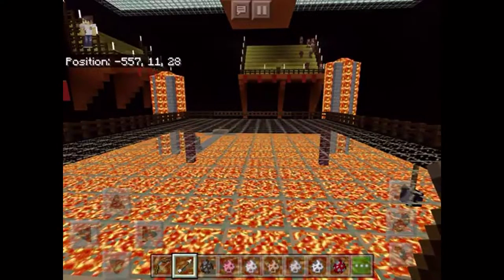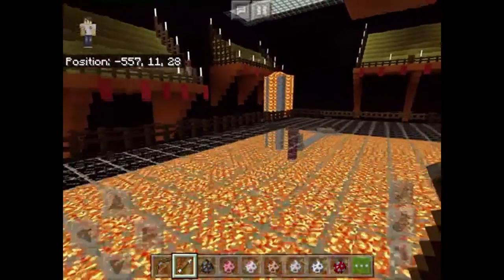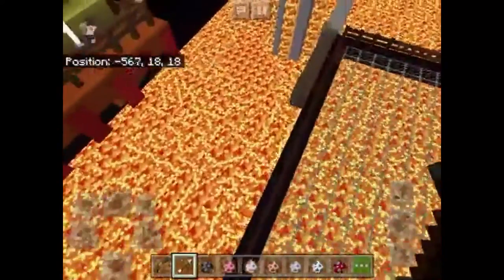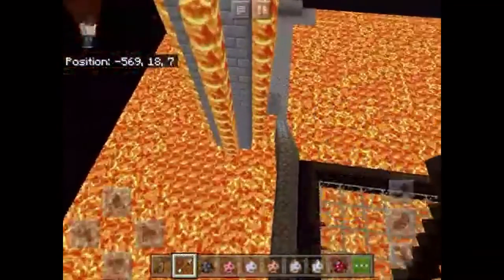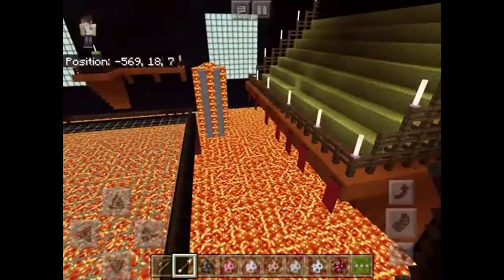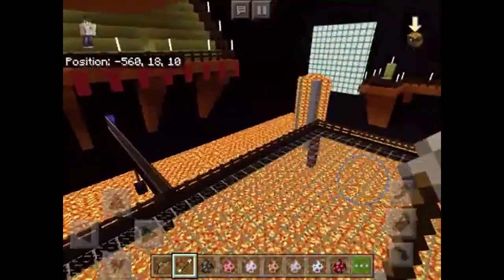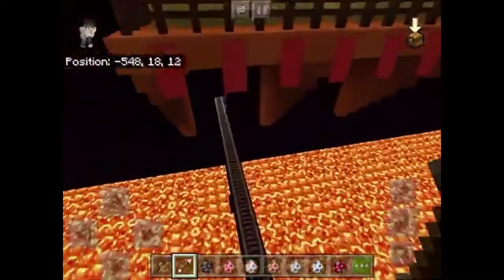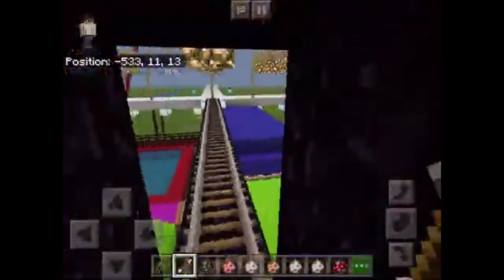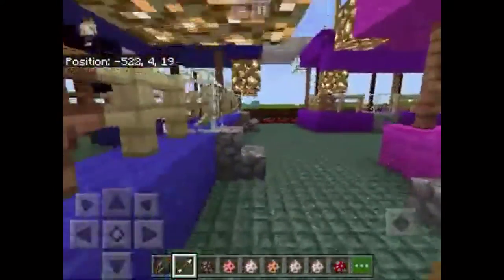There's lots of stuff going on. Here's the volcanoes to keep the lava filling — we got the lava fillings which are the volcanoes that I built. Alright, then we're going to go out this way. This is where challengers come in — they come in on the mine cart.